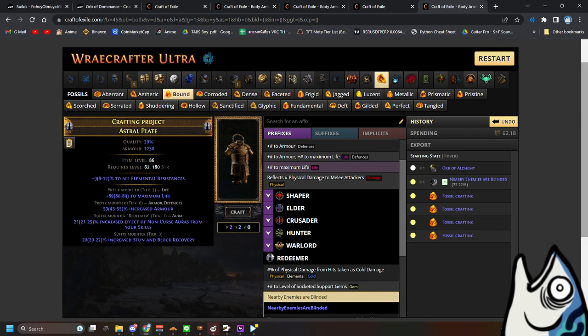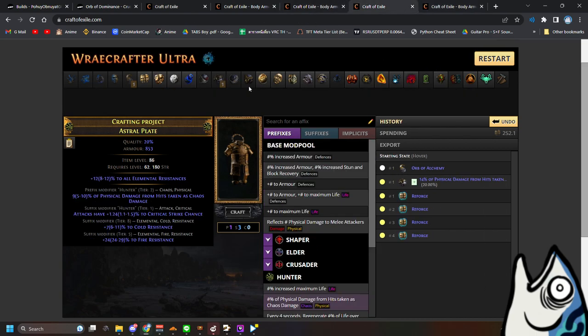If you take like 10 or 20 tries, you will get it — but it's super hard to craft. The next thing you need is to buy a hunter chest that has the attack criticals modifier.